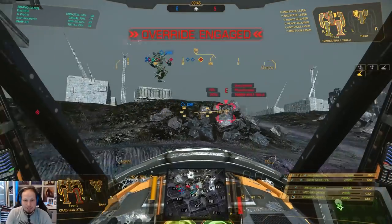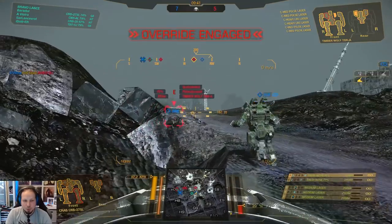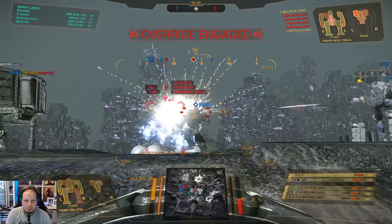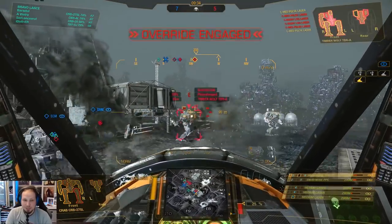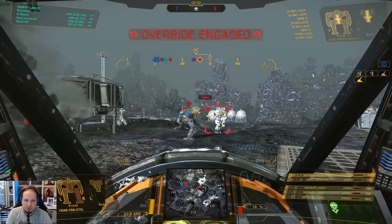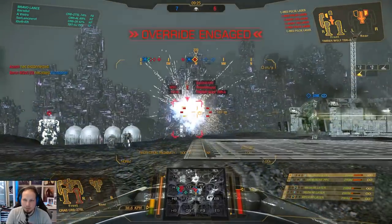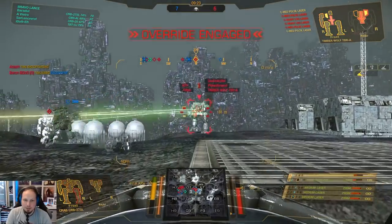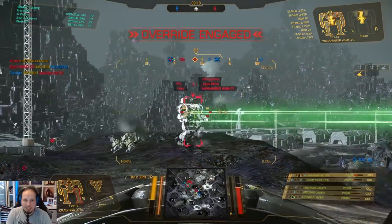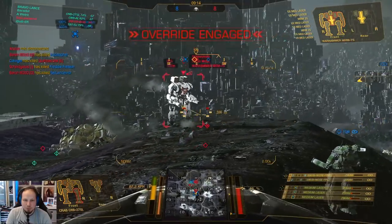The AC20 is still online. Heat level is critical again, so we pop the cool shot. We go for the side torso there because that one is open already — maybe we can actually take it down. Not quite, but almost. It is six and five. Very interesting game here, very interesting dynamics. The good thing is we can take the time to cool off a bit, and my torso is still in pretty good shape.